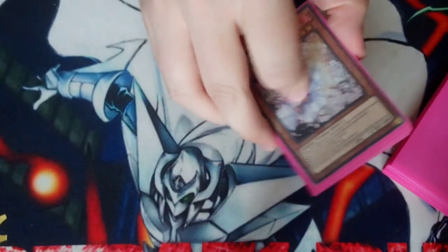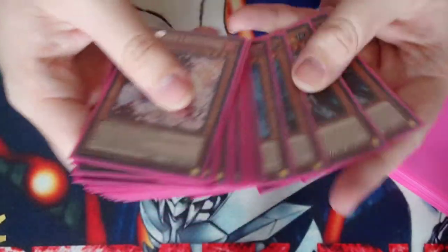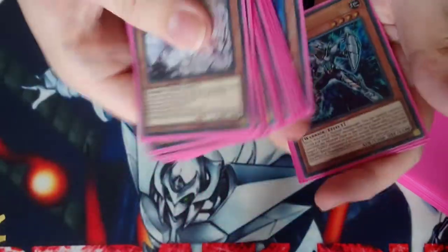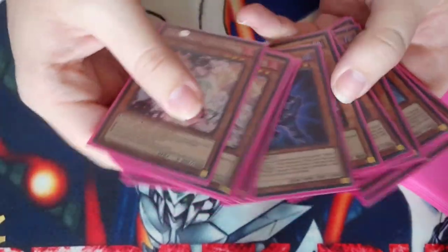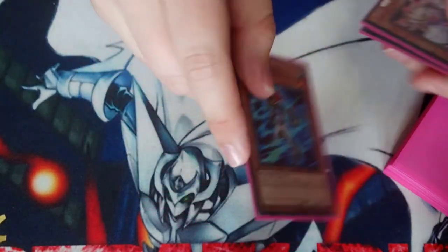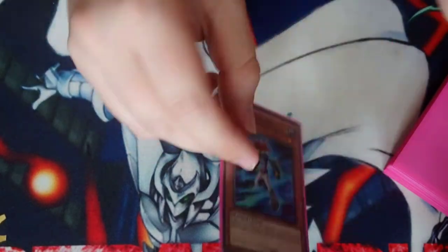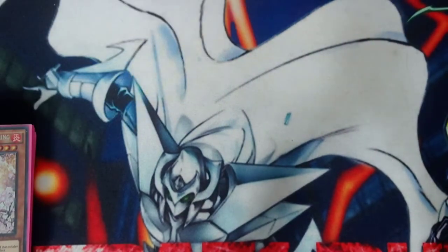Those are all the monsters and I feel the lineup is perfect — no issues with it. I've debated playing two Solid Man and a Goblindbergh, but every time I've wanted Solid Man more than I've ever wanted a Goblindbergh. I prefer Solid Man over Goblindbergh because he's more consistently searchable through E-Call and stuff. Three Vision is just staple, three Malicious is obviously staple, and outside of drawing Attack Gainer the monster lineup has no issues.